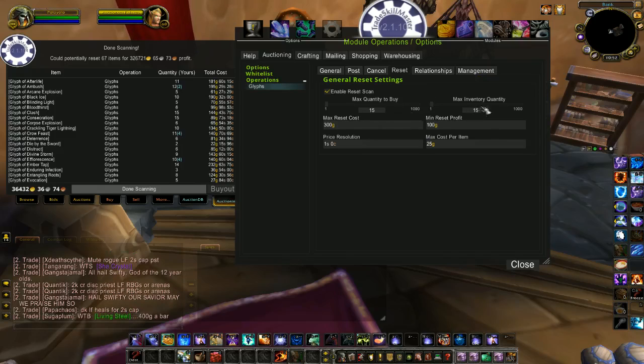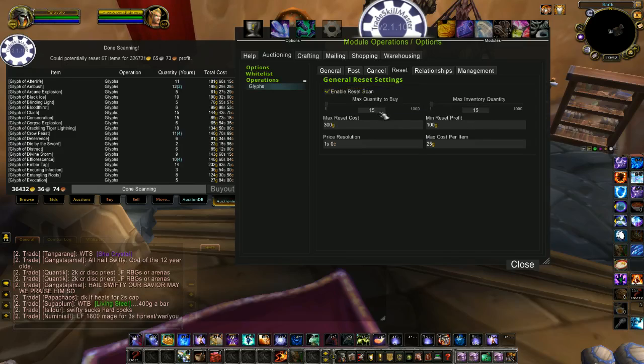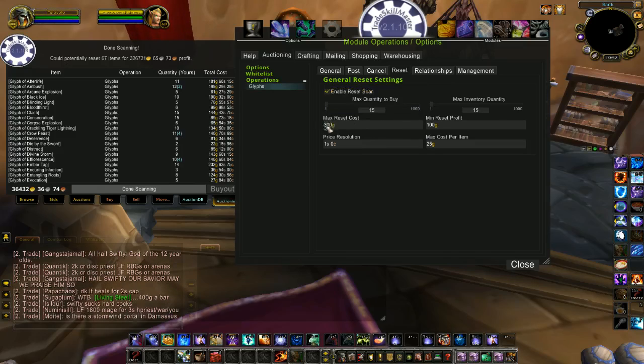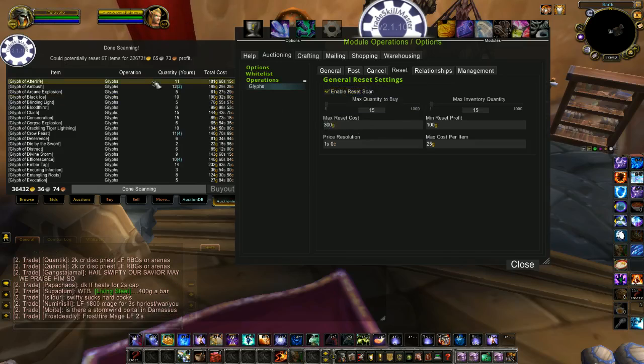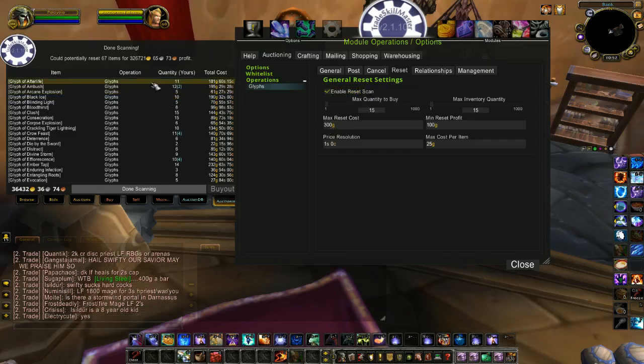I just happen to set my maximum inventory quantity to the same number. Eventually I may bump this up to 20 so that I have a stack of each maximum after doing a buyout. So Maximum Reset Cost — this is the maximum amount that you want to spend to buy all of the items for each item. Each glyph is considered a different item, so I would spend a maximum of 300 gold to reset each one.